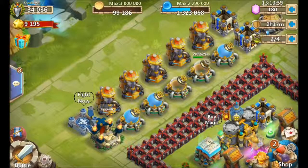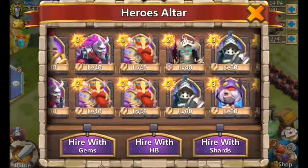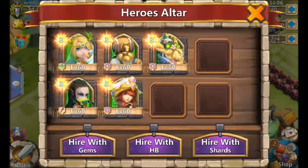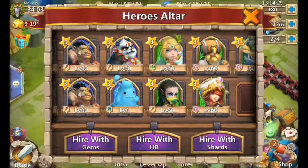Once you have heroes, throw them in your towers for one or two Here Be Monsters runs and you can leave them capped at level 20. Or if you have extra honor badges, level them from 20 to 40. Twenty levels for a legendary hero at eight Might per level gives you 160 Might, which is pretty good.